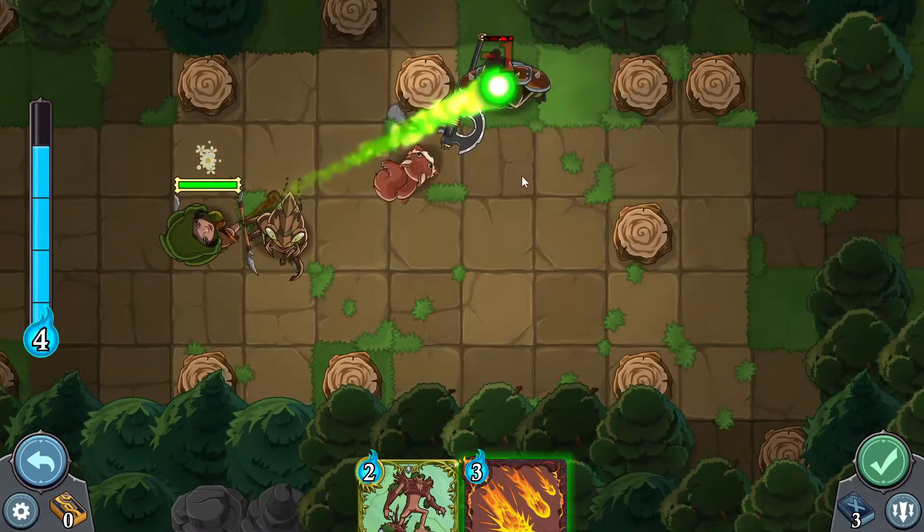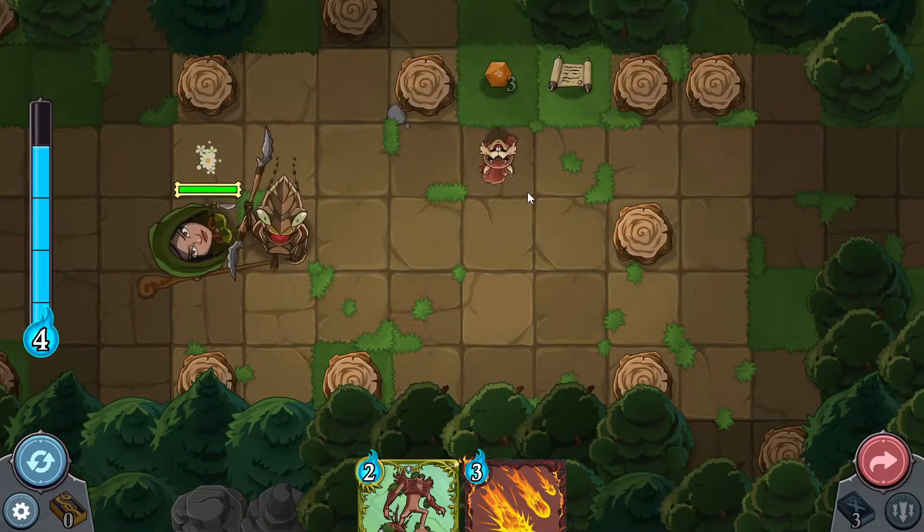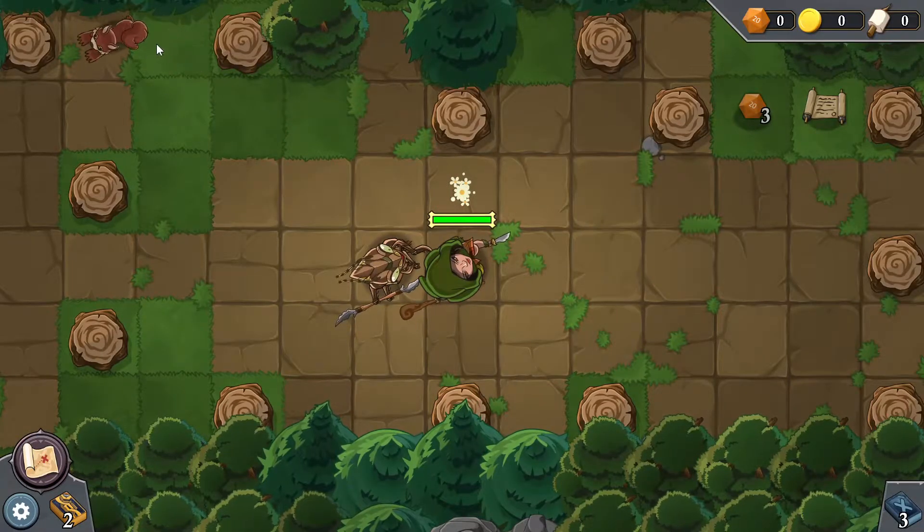Throw in a flying squirrel to smack him for one damage, and the flying squirrel can take him out. Dude, I love this mechanic of just summoning flying squirrels to attack these guys — it's great, what a fun idea. And my squirrel just leaves. Bye, buddy.